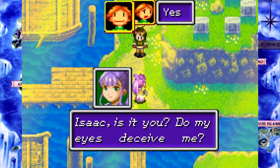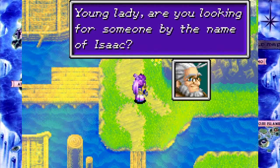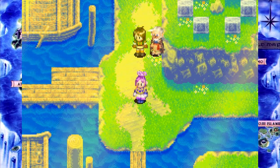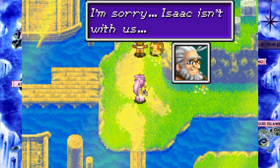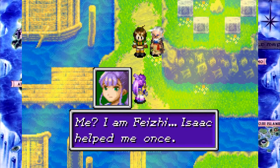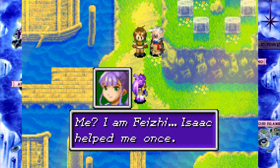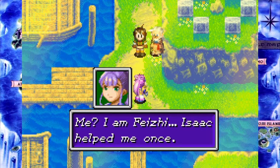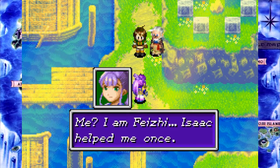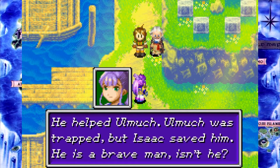You look really familiar, though. I'm sure I recognize her. Is it the purple hair? I am Fancy. Isaac, help me. I knew it! She's from Golden Sun the first. But which purple-haired woman is she from the first Golden Sun? Obviously she's not Ivan's probably mother. So she's probably the woman who got hit in the head with a Psynergy Stone and started seeing the future. Isaac helped Umuk - Umuk was trapped, but Isaac saved him. He's a brave man, isn't he?